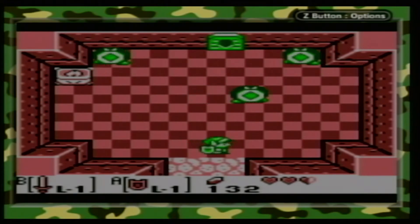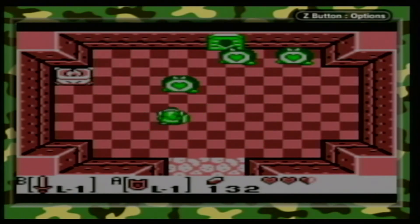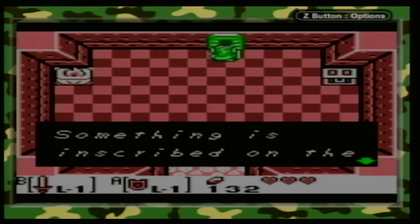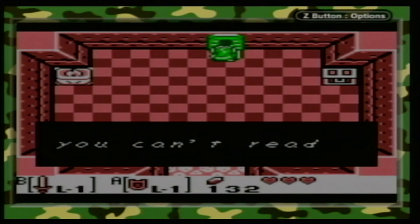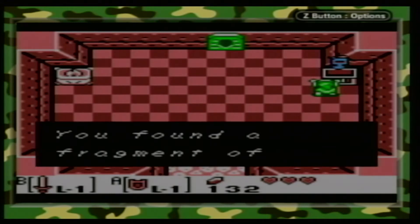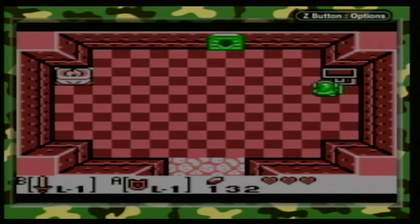Thank you so much, Spark. I love this enemy - this is a three-of-a-kind. Yeah, first try, baby! Something is inscribed on the stone slab, but you can't read it because a piece is gone. You found a fragment of a stone slab. Now you can read the message on the wall.